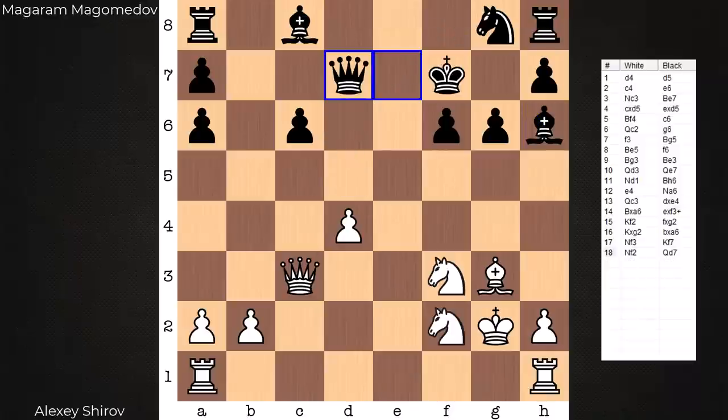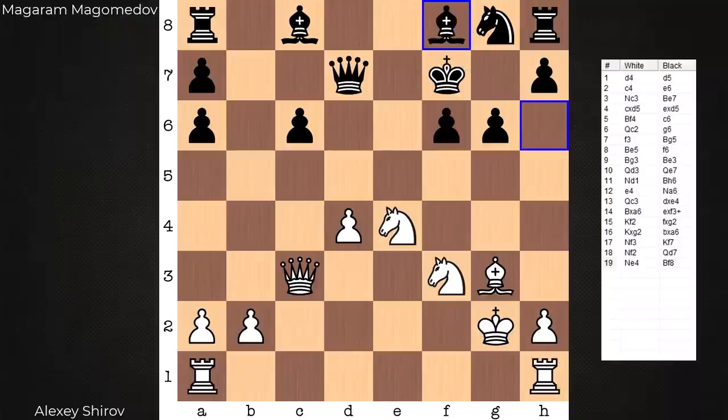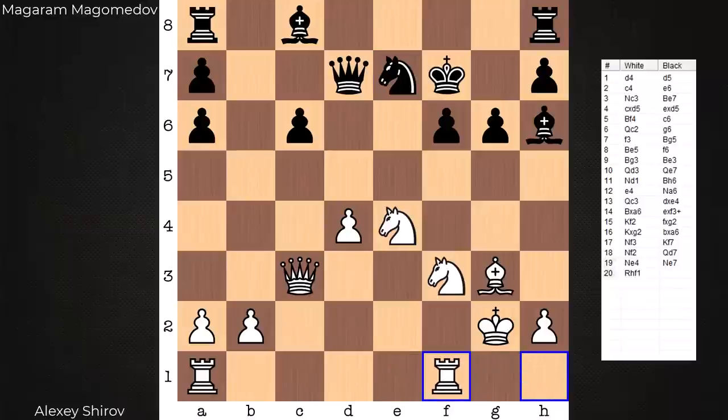Why is it so important that white starts with Knight e4? It's because one of these rooks may want to go to a different file. The e-file is appealing, but so is the f-file. In the game, the bishop goes back to f8 to defend against some knight check. If black puts the knight on e7 in this position, a white rook is not going to the e-file but instead the f-file. Do you see what's threatened? Knight e5, taking advantage of the pinned f-pawn. What would black do about that? It's very easy to go wrong.